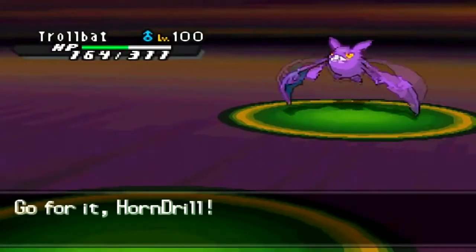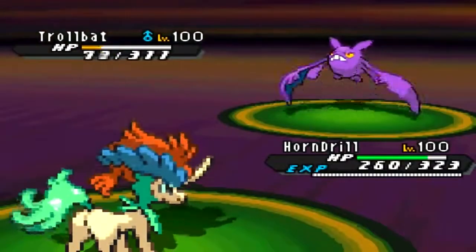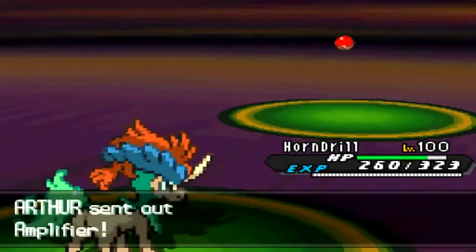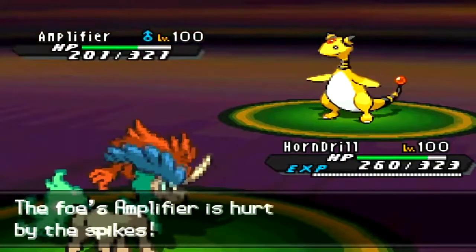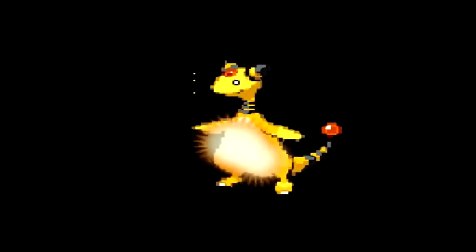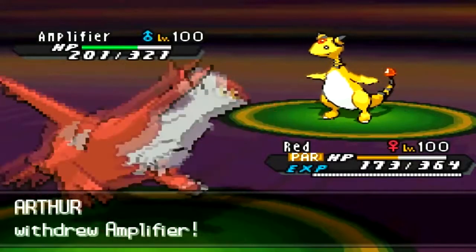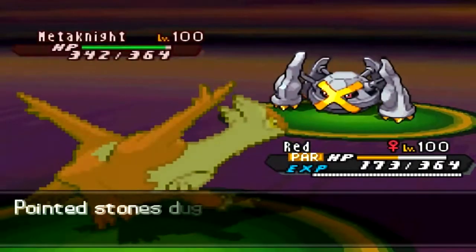He knocks me out and I take a moment to calc whether HP Ice will kill Crobat with Keldeo — it does. I didn't want to risk Hydro Pump missing. I reveal that I'm Choice Scarf, so he switches to Jolteon. I predict a Volt Switch or Thunderbolt so I go to Latias, but he predicts that by going for HP Ice — probably HP Ice rather than HP Dragon, which wouldn't make sense. From the damage I figure he's probably Specs.